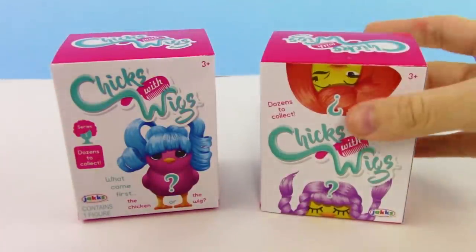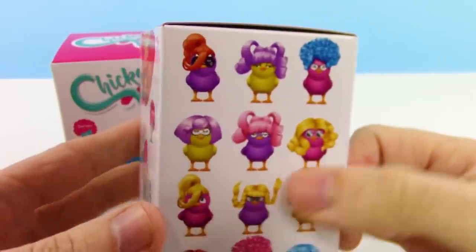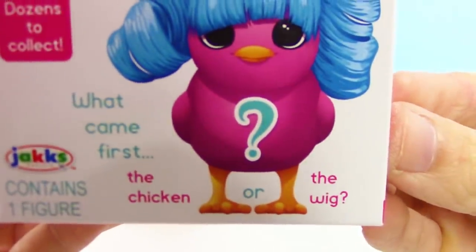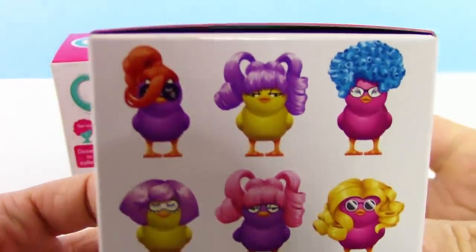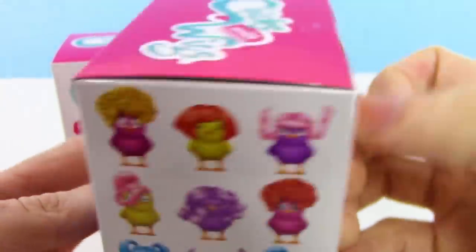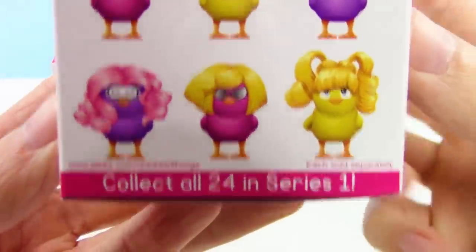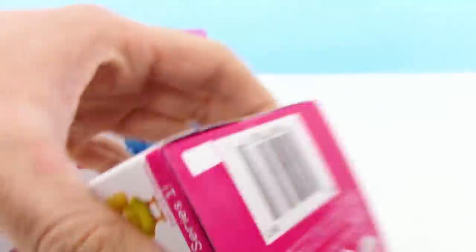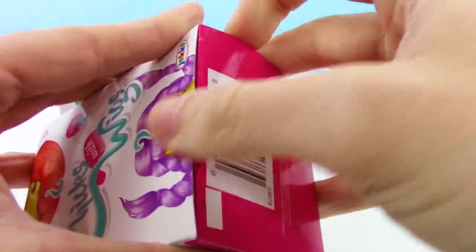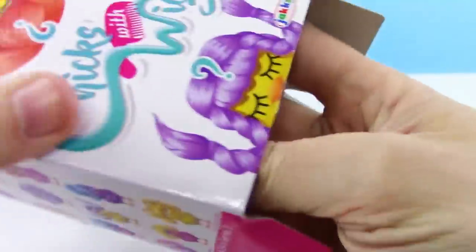What is going on guys — your trusty toy channel here! Today we have the new Chicks with Wigs blind boxes by Jack Specific, found at Walmart for four dollars a piece. What came first — the chicken or the wig? Look at all these crazy combinations: ponytails, afros, pigtails — and they're wearing sunglasses too! This is insane! Let's cut this open.